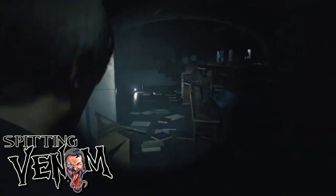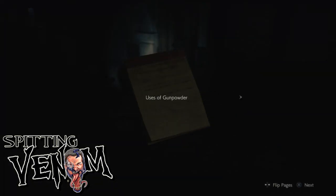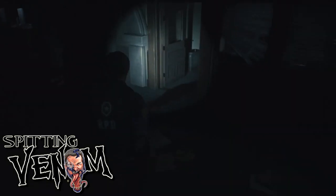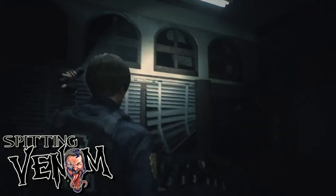The club key — there's four keys in the game: the club key, the spade key, the heart key, and the diamond key. Those are pretty standard for Resident Evil 2 especially — those were the keys in the original game, so it's cool that they brought them back. Showing that there's a locked club key in the back means we're going to have to return to this side of the map.